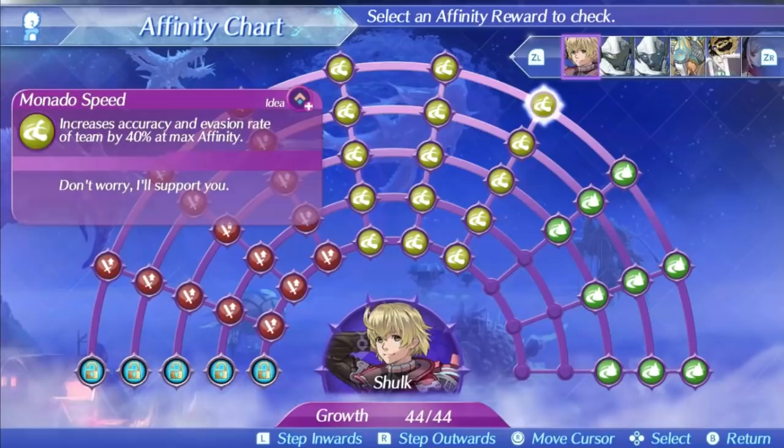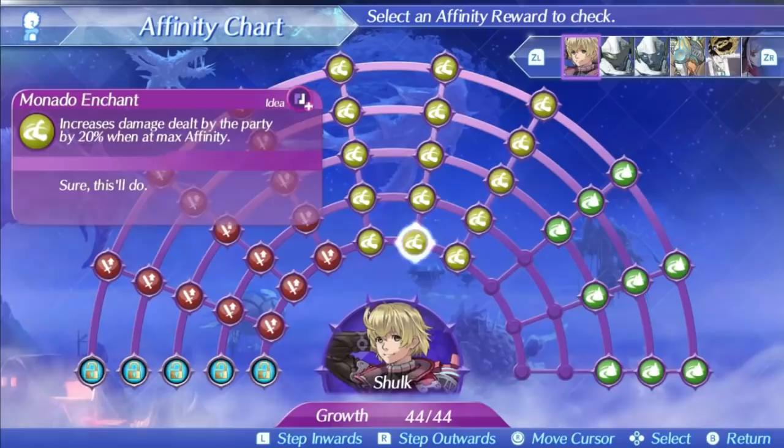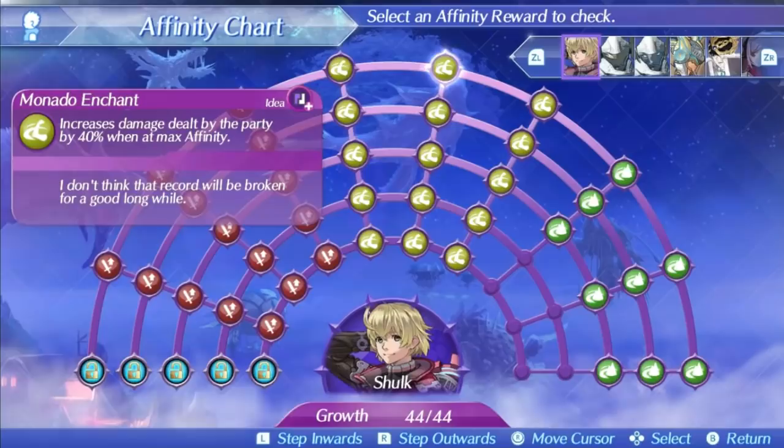The party support doesn't end there, as his second skill is Monado Enchant. This will boost the damage of the party by 20% at max affinity at level 1, rising up to 40% at level 5. This is once again a weaker version of the same skill that other blades have, but only Shulk has both a damage boost and an accuracy and evasion boost, establishing his niche as an effective party support blade who can also do some nice damage on his own. A 40% damage boost may not seem like much, but it functions as an effective 120% total damage increase across all 3 party members, and it can be stacked with other damage boosting passives as well.